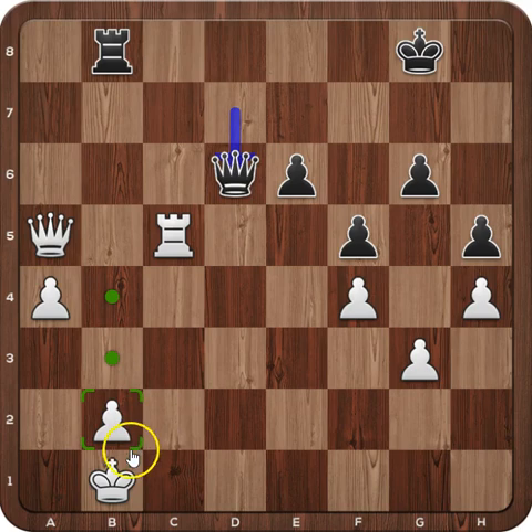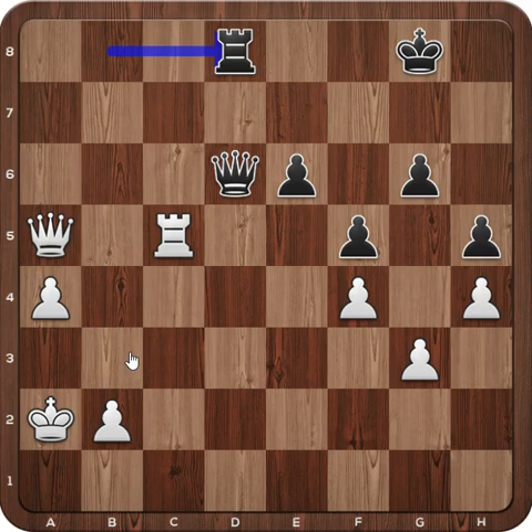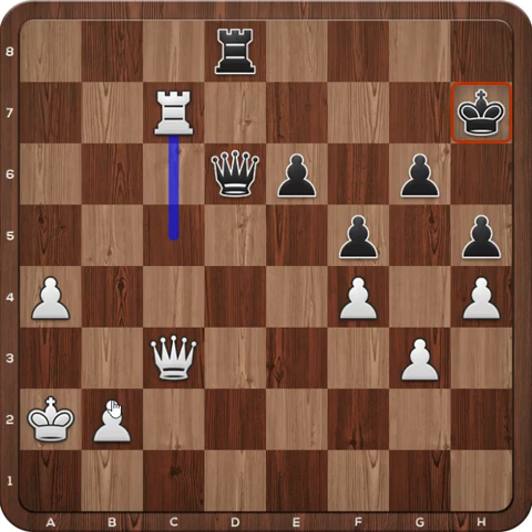Rook takes on c5, bishop takes on d6, e takes, queen takes on d6. White has to be a little careful, because Black might try to give a perpetual, or get some counterplay on the queen side by infiltrating with the queen, picking up pawns and trying to get the queen. But this plan is too slow — White will queen first. In the game, White played a good prophylactic move: king to a2, so there are no checks. Rook to the 8th, and White should start pushing passed pawns with some preparation. Pushing right away would be a blunder because Black can give a perpetual. White played another good move: queen to c3, not allowing Black any counter chance.